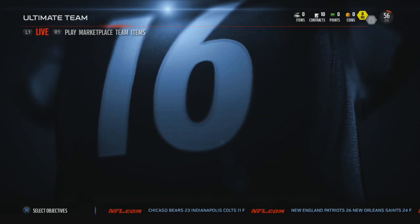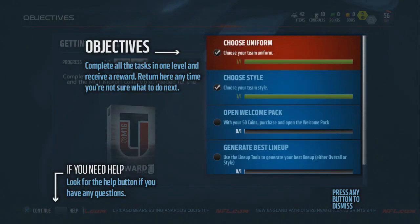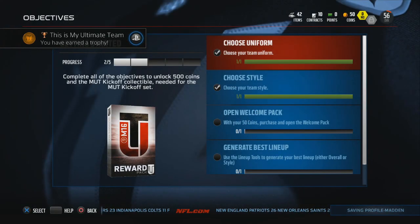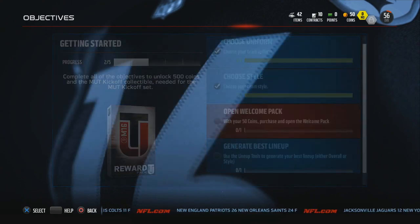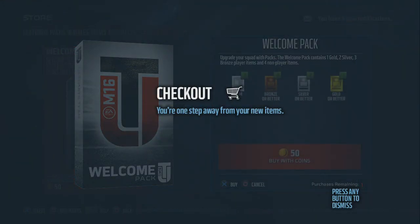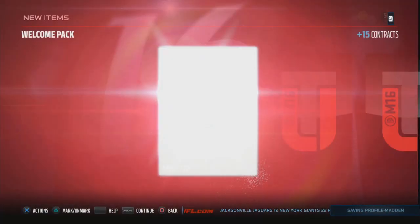You should get some free packs here. Every time you enter Ultimate Team you will be dropped off on Objectives, which give you the tools to collect and upgrade. Open welcome pack, generate best lineup, play a solo challenge. It's only 50 coins, we might as well do it and complete one of the challenges.